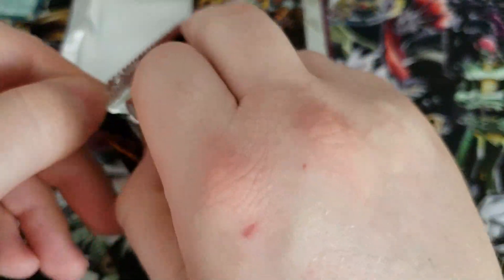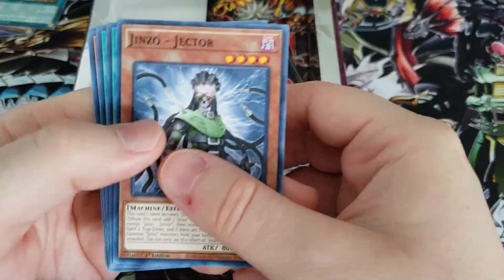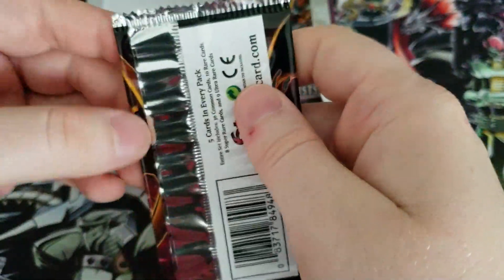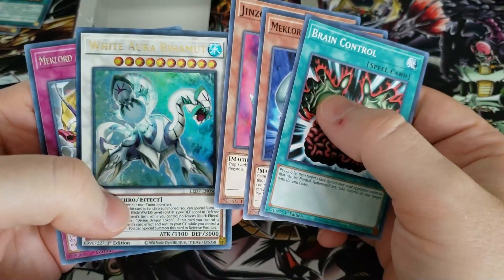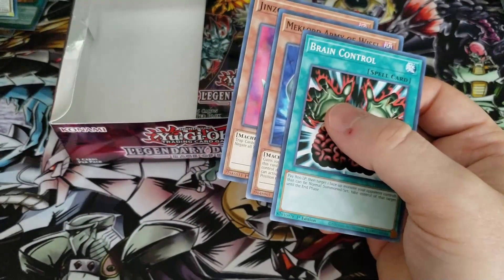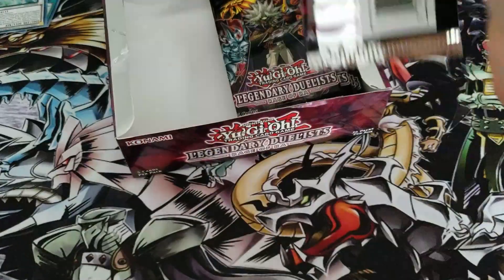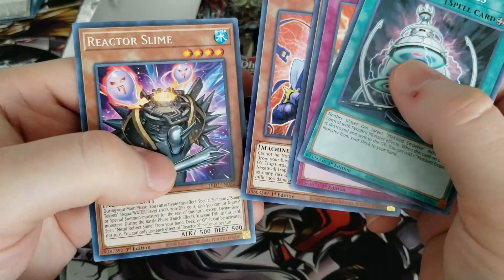More hollows, more Ultra Rares, Ghost Rare please. Jinzojector. Mount of the Bound Creator. White Aura Behemoth - gotten a ton of those guys. That was our Ultra Rare with Mechlord Astro the Eradicator as our Regular Rare. White Aura Behemoth - that card is not in demand, we'll just say that. Mechlord Fortress, Jinzo Lord, Reactor Slime.